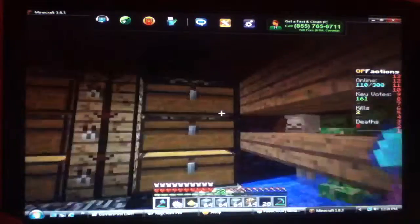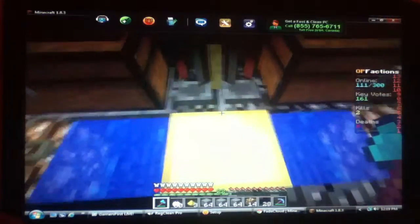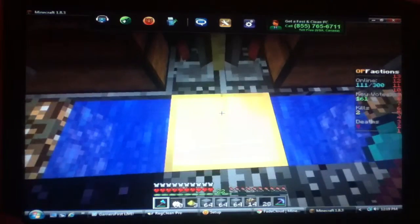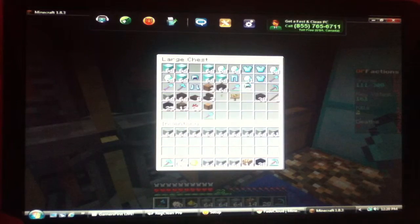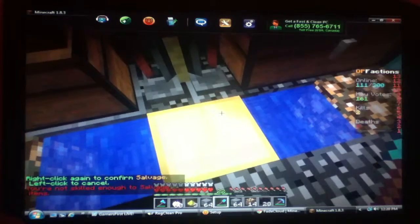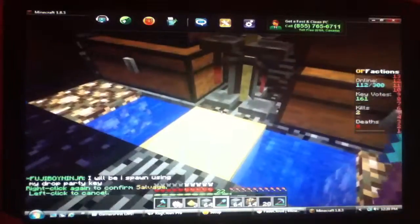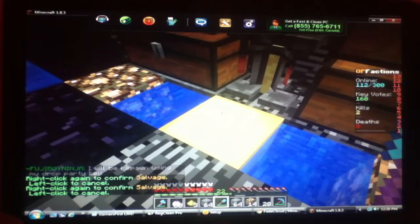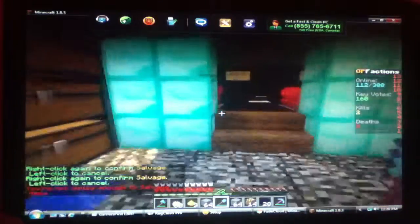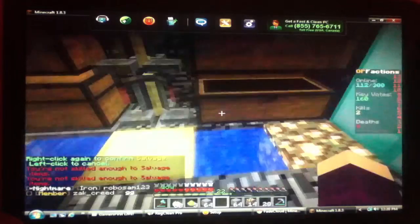I'm in a base that's decked out — there's spawners, organized chests. This right here is something new in FadeCloud. The IP will be in the description. So if I get out a useless item, it says 'right click again to confirm salvage.' You can break enchanted stuff with the salvage thing — it's a golden black item. But it says I'm not skilled enough to salvage yet. Once you level up, you left click it and it gives you a diamond, and if it's enchanted there's a big chance of getting more.